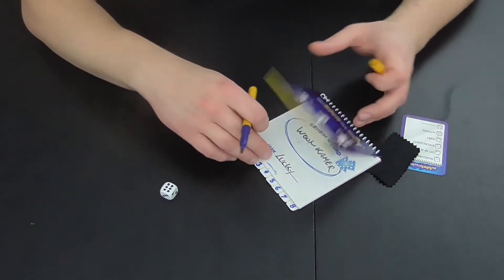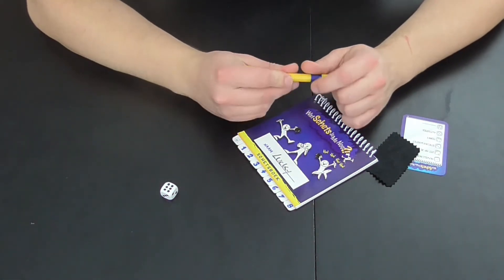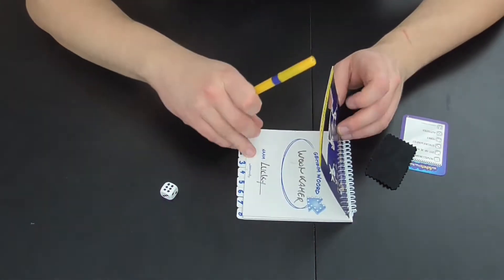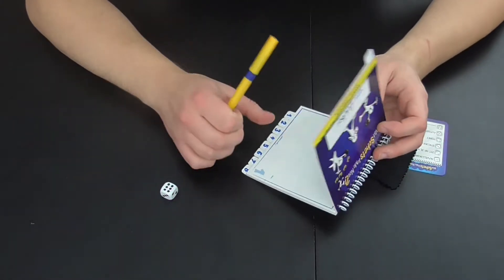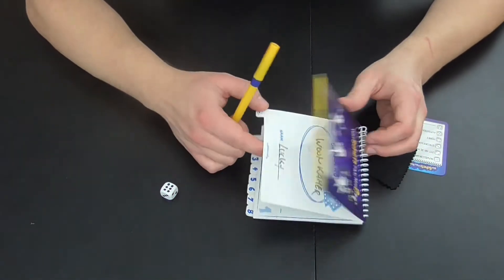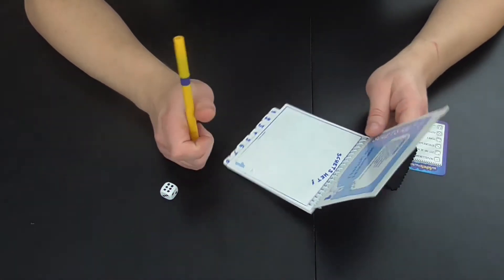Wat je vervolgens moet doen hangt een beetje af van hoeveel spelers je bent. Ben je met een even aantal spelers, dan ga je ook het woord dat je hebt gekozen schetsen. Ben je met een oneven aantal spelers, dan ga je meteen het boekje doorgeven, en dan gaat de volgende speler kijken naar het geheim woord en proberen dat te tekenen. Dat is alleszins wat de spelregels zeggen.